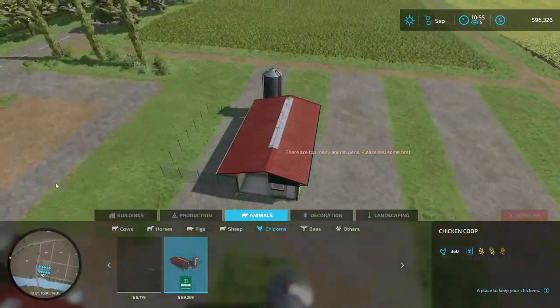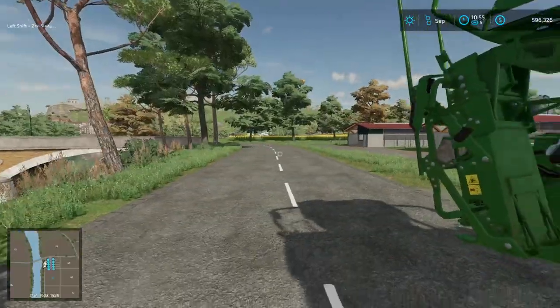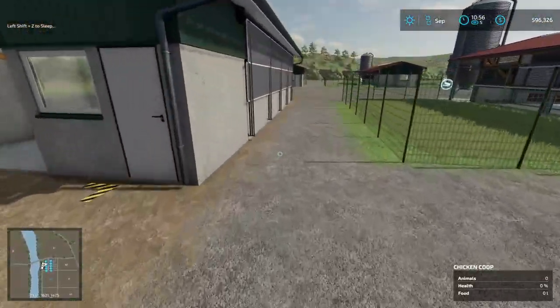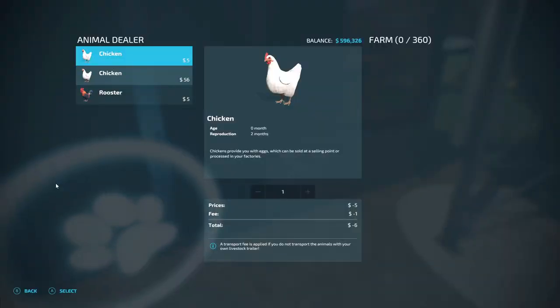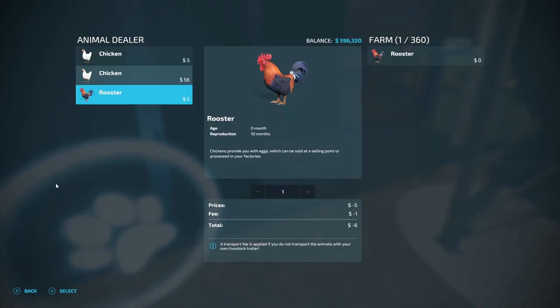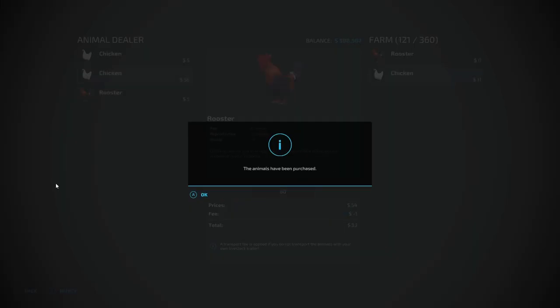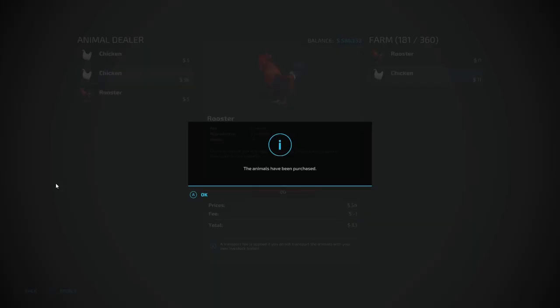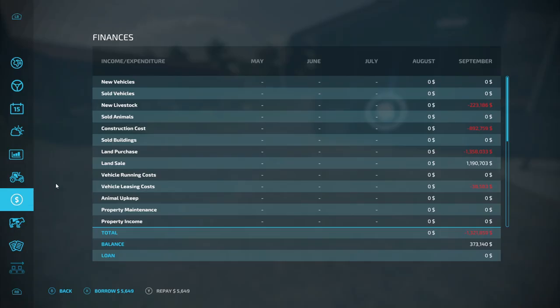Let's go with five more — or can we? Animal pens sell out first. So that's the maximum you can do, I guess. All right, so we're gonna hop on out and go ahead and fill all these pens. You don't technically have to do a rooster when you're doing egg production, but I like to do it. So I'm gonna go ahead and fill these all up. All chickens have been bought — we spent technically two hundred and twenty-three dollars for all the chickens.